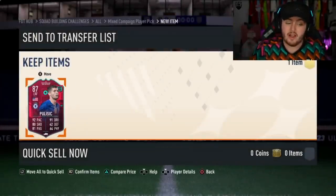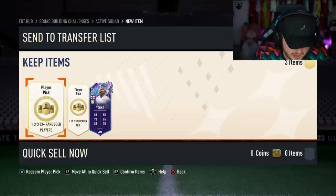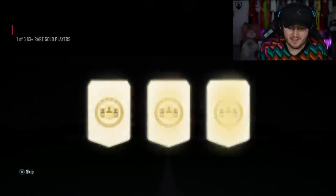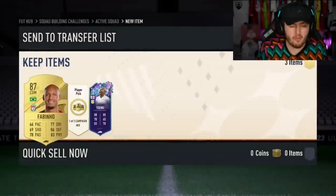After the draw today, they've got a half-decent chance of qualifying to be fair. We have an 83 plus player pick and a campaign bag. That's our best 83 plus so far - Fabinho. Not bad.